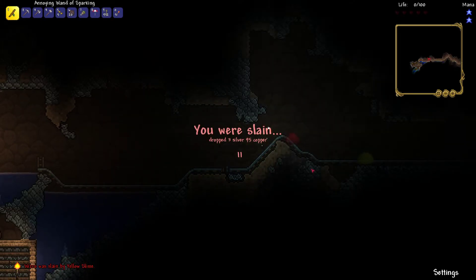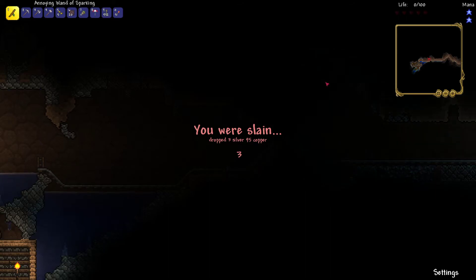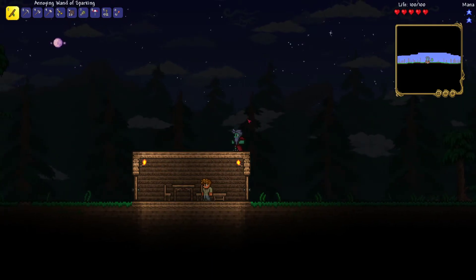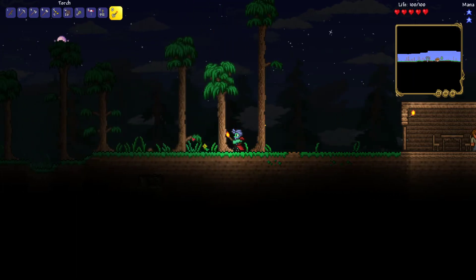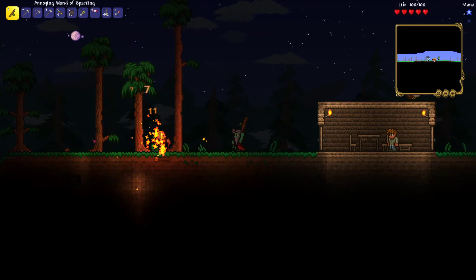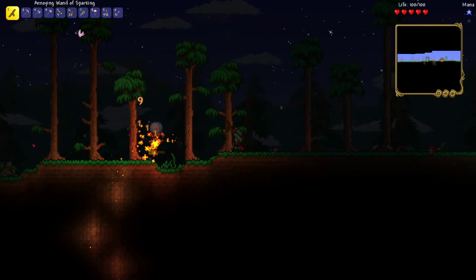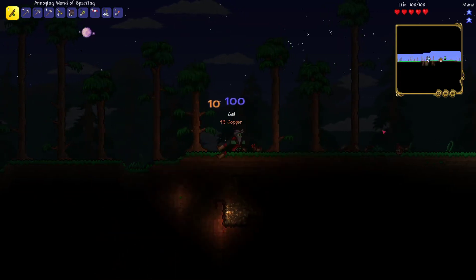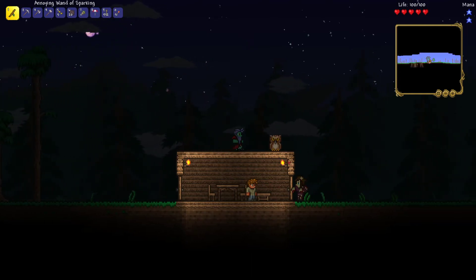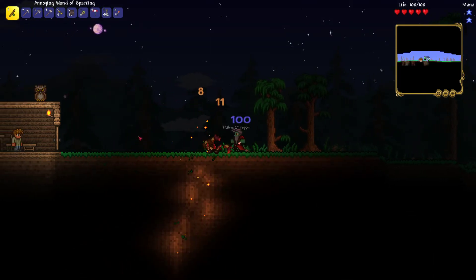First death of the series to a yellow slime. We did go quite deep straight away without having any gear, so quite happy with what we got anyway. We obviously have the Wand of Sparking - I'm very sad that it's an annoying one, but we'll have to make do. Now that it's nighttime, we obviously explored the right side of the cave system, and to the left there's just a lot of plains so far. I do kind of want to explore a little more, but if a lot of zombies start spawning they're probably going to open the doors and kill the guide, so we should probably stop that happening.